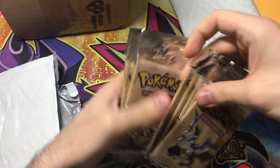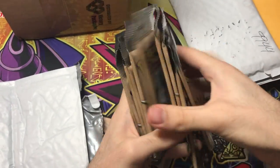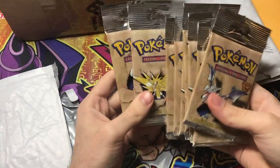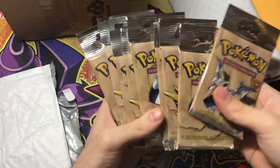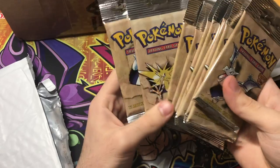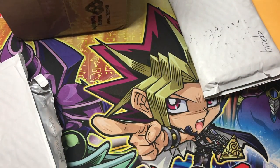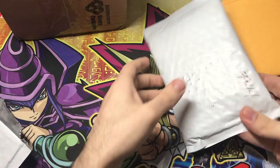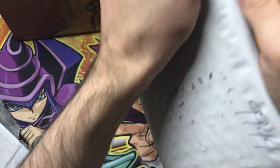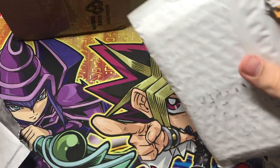The first package is from Troll and Toad. We got a whole bunch of Fossil packs — they were slightly discounted this week, so pretty sweet. Fossil is a nice old set, figured I'd get it. Let me know if you guys like the lighting; this is a new light I got. I could remove it if it's too glary, but I can even it up a little bit.